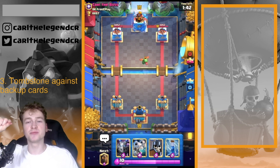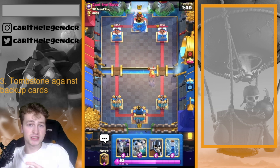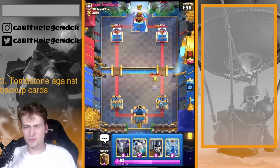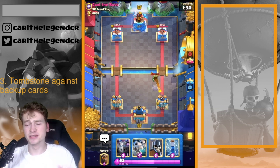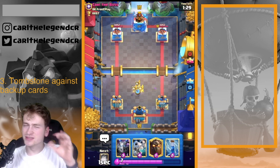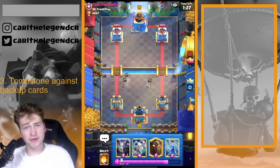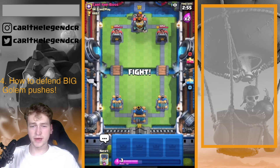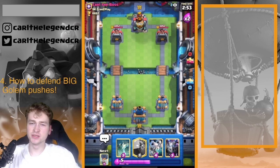A deep Tombstone against Elite Barbarians is pretty strong, and he couldn't do something like Baby Dragon at the bridge either. But before placing a deep Tombstone, always think about doing Guards first, because in the normal case you want to keep your Tombstone for defending big pushes.